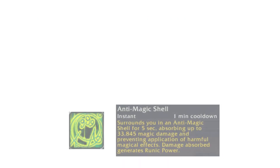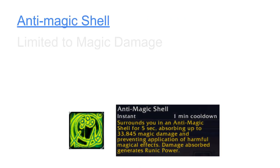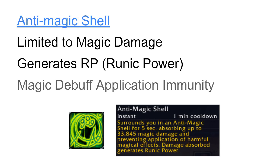Anti-Magic Shell provides a magic absorb shield that also generates Runic Power based on the damage absorbed. Additionally, the Anti-Magic Shell buff can immune the application of most magic debuffs while active. However, it will not remove magic debuffs that are already active on you before you activated Anti-Magic Shell.